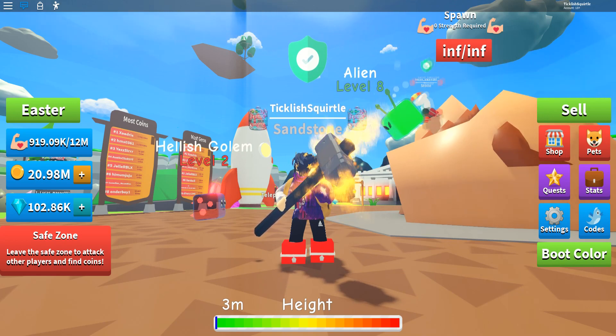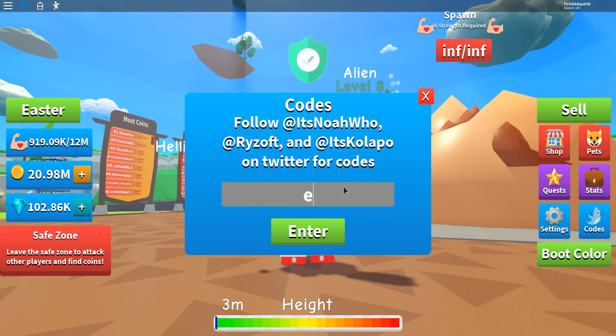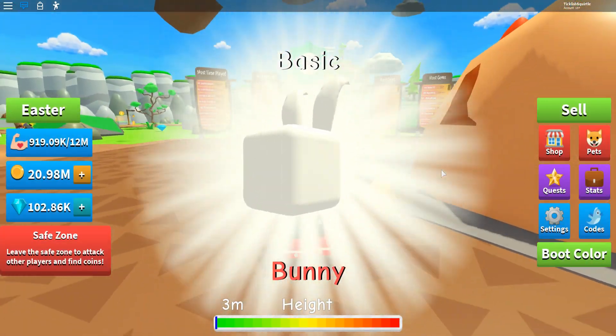So the first code we have for you today is just called egg. You're going to want to click codes here, and let's type in the code egg. Bam, we redeemed that. We got an egg and we got a bunny.